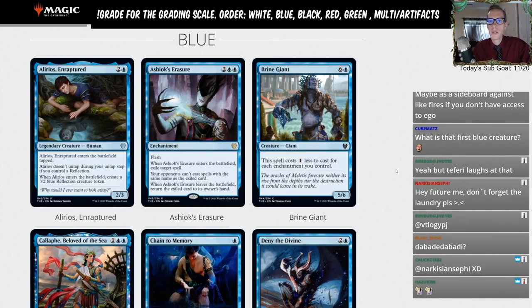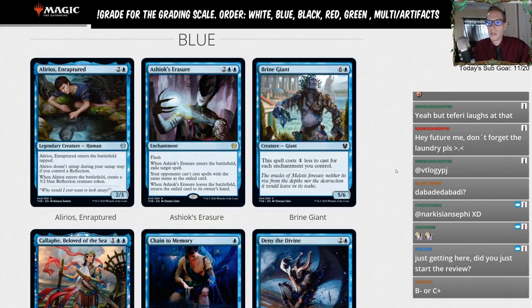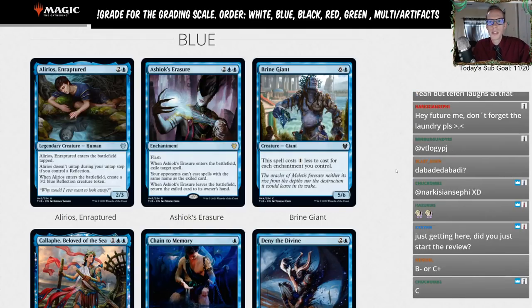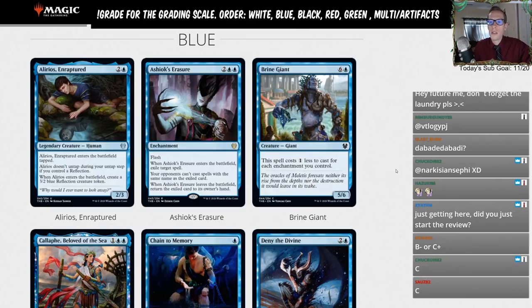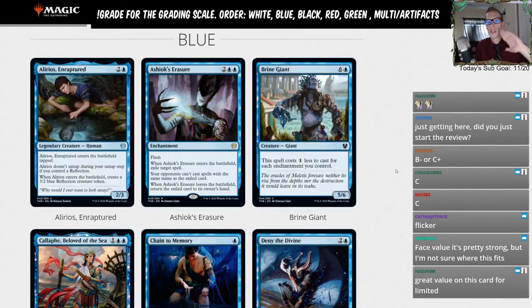Alright, so we've got Alrious Enraptured — two and a blue for a 2/3 human legend. It's a legendary creature. Alrious enters the battlefield tapped and doesn't untap during your untap step if you control a reflection. Whenever Alrious enters the battlefield, create a 3/2 blue reflection creature token. So you're getting a 2/3 body and a 3/2 body for three mana — essentially a 5/5 for three with two bodies.